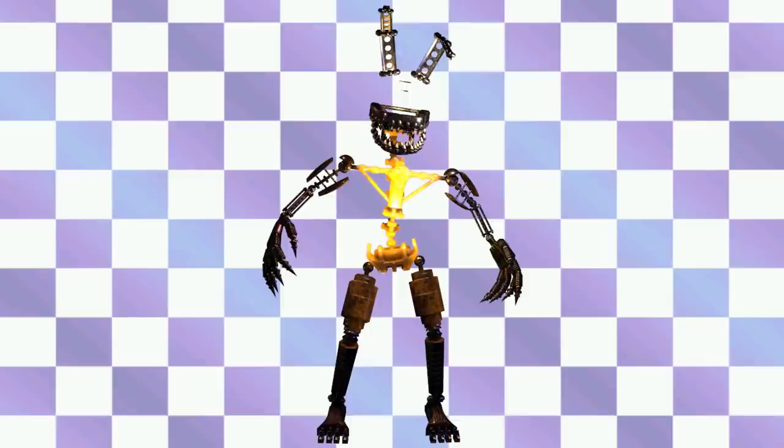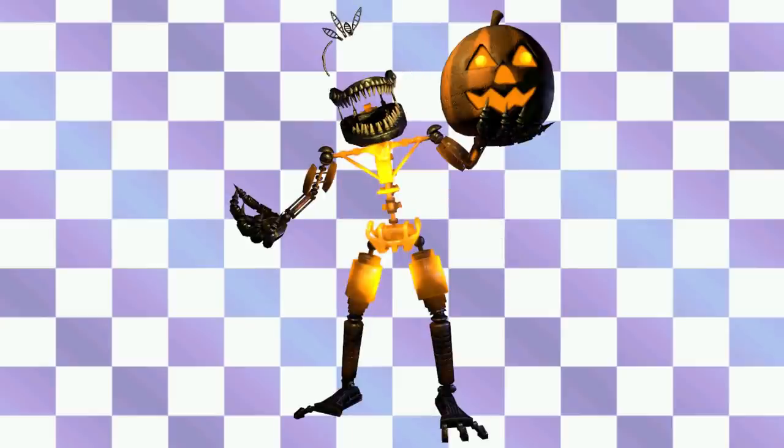Now we have Jack O'Bonnie. My favorite part has got to be the ears — just looking at the ears, it's so cool how they did that. Obviously you can see the teeth, the big meaty claws, his toes, and his burning heart. Same thing with Jack O'Chica — you can see her heart, her pumpkin. Her feathers have endoskeleton parts, which is such a weird but cool touch. The Jack O'Endos are just one of the best, especially when they add in the fire effect on the endo.